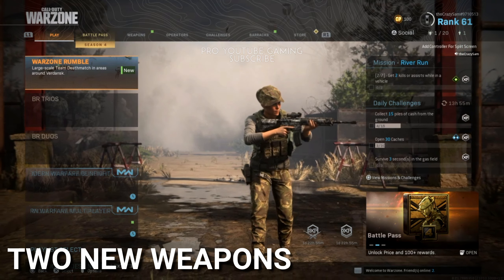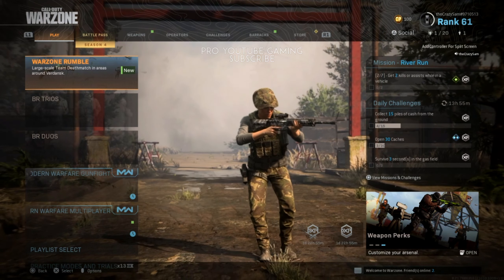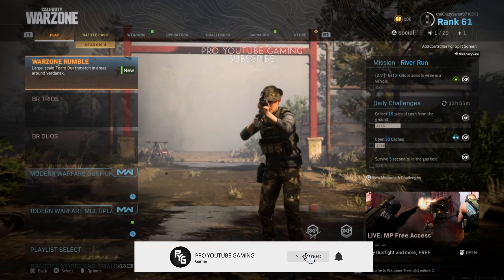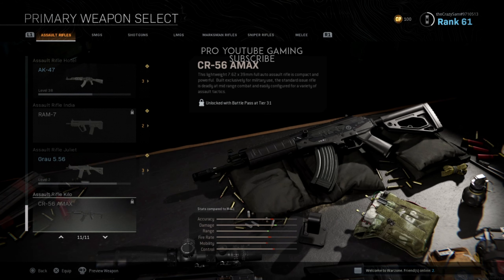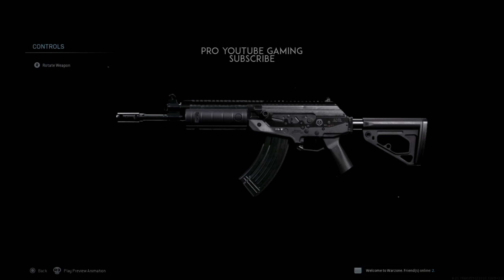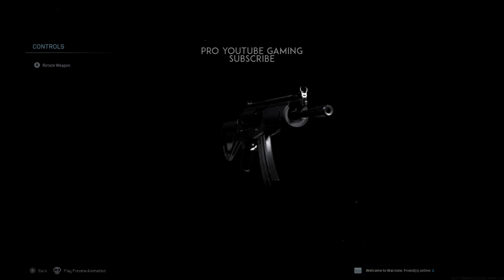The next thing we're going to talk about are the two new weapons added to Call of Duty Warzone Season 4. The first weapon is an SMG based on the Vector — it's called the Fennec in Warzone. The second weapon is an assault rifle called the CR-56. If you go to assault rifles, the last weapon is the CR-56. The good thing about this weapon is it uses 7.62 ammo, equivalent to the AK-47. It has a high recoil rate which bothers a lot of players, but it has a high damage rate and will kill enemies quickly.